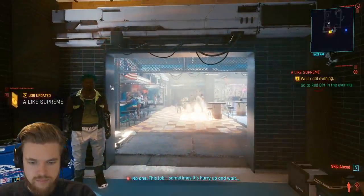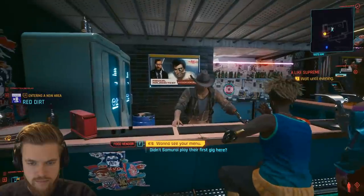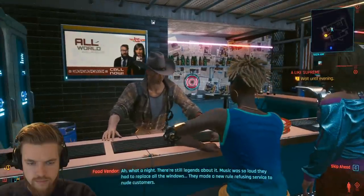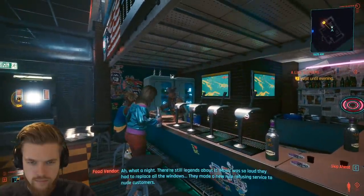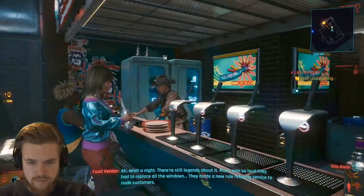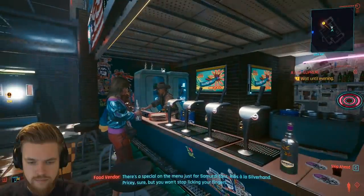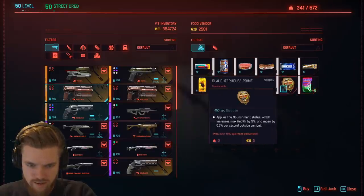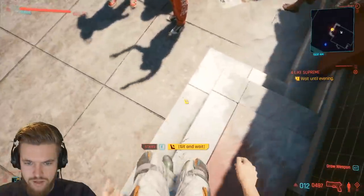We're outside the Red Dirt — things are already shaping up to be pretty popular. Johnny reflects that this is where Samurai played their first gig. The music was so loud they had to replace all the windows. They made a new rule refusing service to new customers. There's apparently a special on the menu just for Samurai fans — Ribs a la Silverhand — but that turns out to be Johnny lying. Let's wait on the steps until the evening.